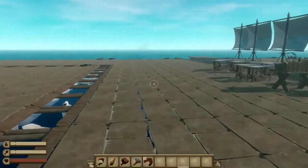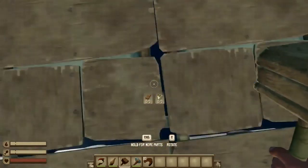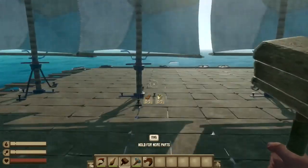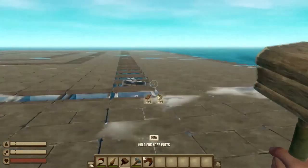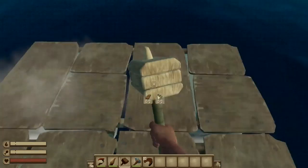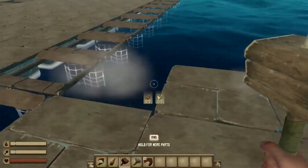Now that we have turned on all the hacks for Raft, you guys can already see I am running faster than normal. As you can see in my inventory, I do not have any wood or any plastic — it says zero, zero — but I can still build. See, I can still build.